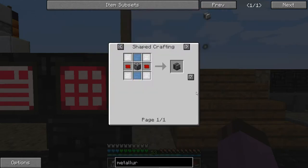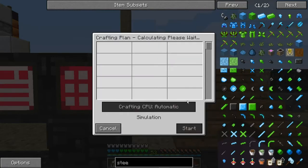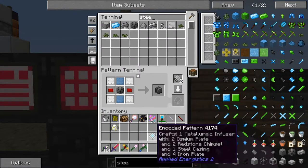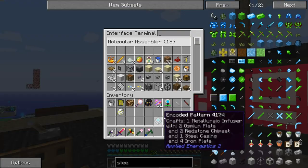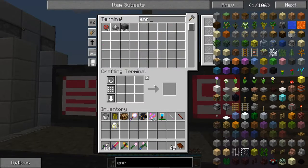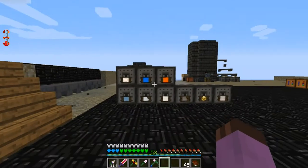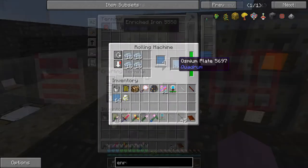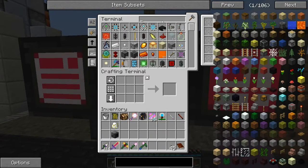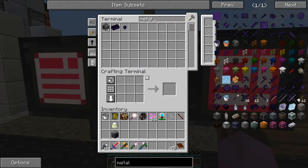First of all, let's program some patterns, because I can't auto-craft metallurgic infusers yet. That's all really easy. I just need a steel casing. I'm probably going to have to get feeds from those rolling machines going in this episode too. I can auto-craft enrichment chambers — I don't need to, but I'm going to. I need the feeds from these things.